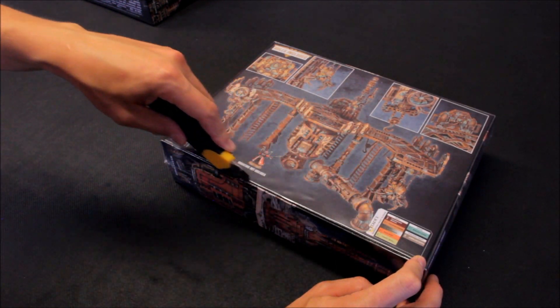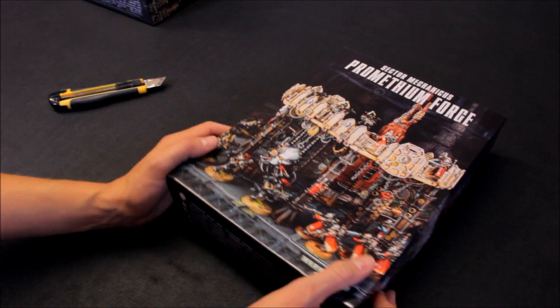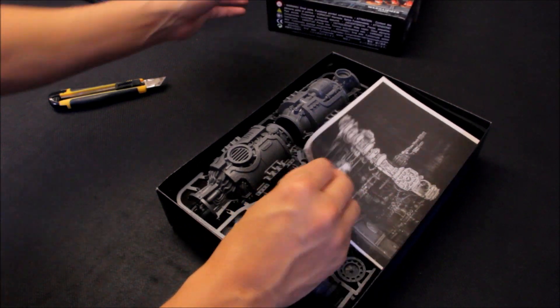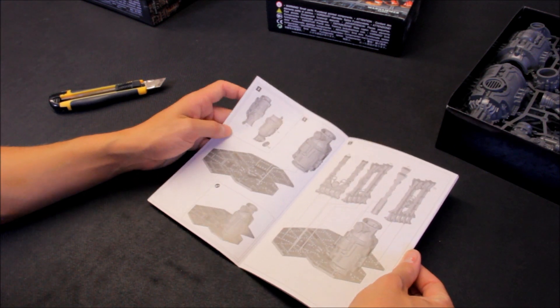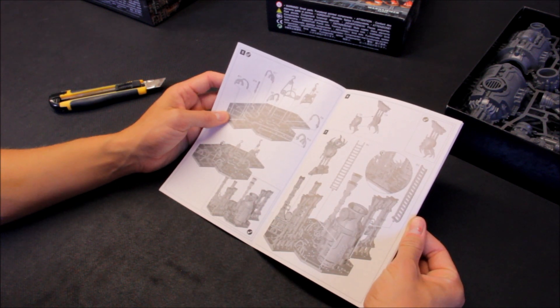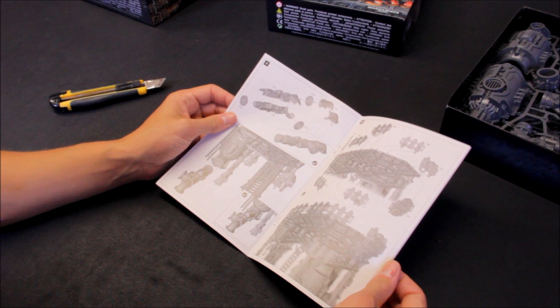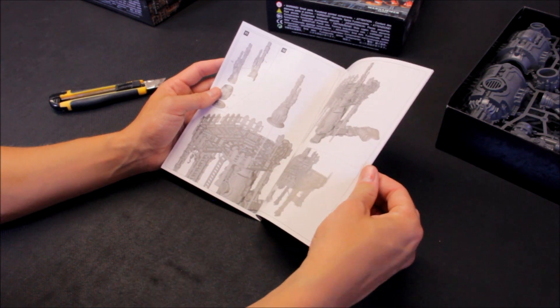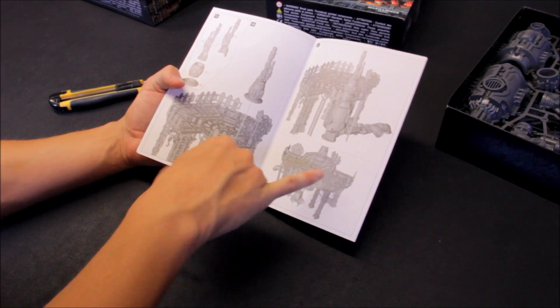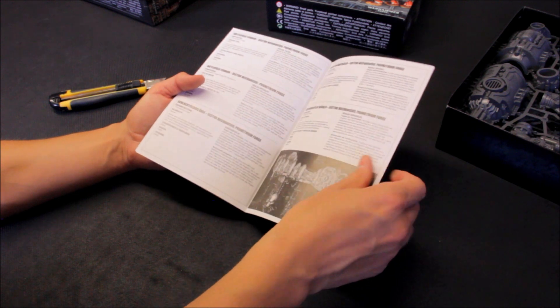I'm going to crack open the first one so you can see what you get. They are all Sector Mechanicus, but this should show you the variety Games Workshop have released - there are loads of combinations available. So, Prometheum Forge. You do get an instruction book. Flicking through, it looks like you're constructing it upside down here - there's all this rigging and pipes hanging down. Very detailed. There's a larger platform base and a standard design. The clear edges allow other terrain pieces to be shunted up against it to make a whole network.